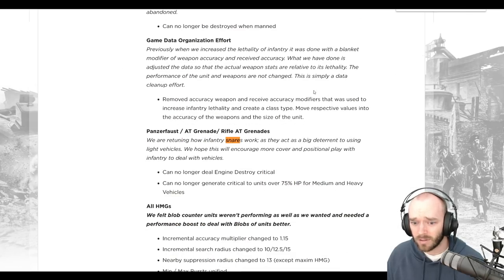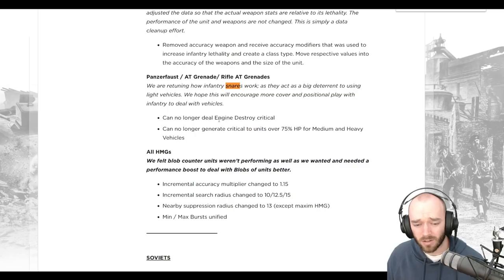Coming down to the relevant note here: this is where snares were changed so that they can no longer generate a critical on units above 75% health for mediums and heavies. This brought about the meta where you now require two anti-tank grenades to get an engine damage critical on a medium tank, which is a very common sight in most games.